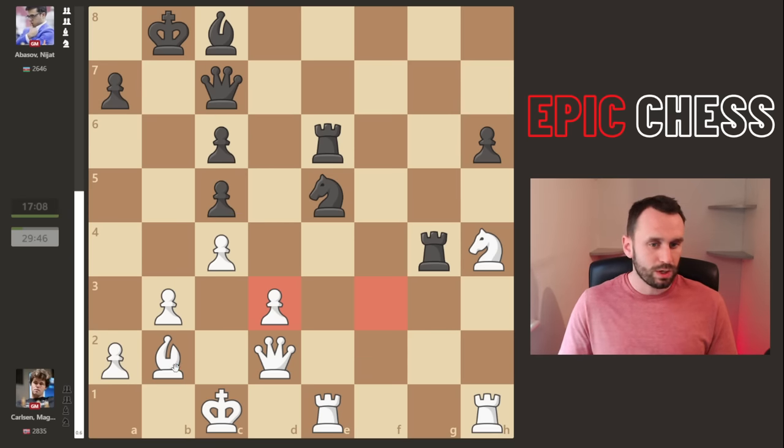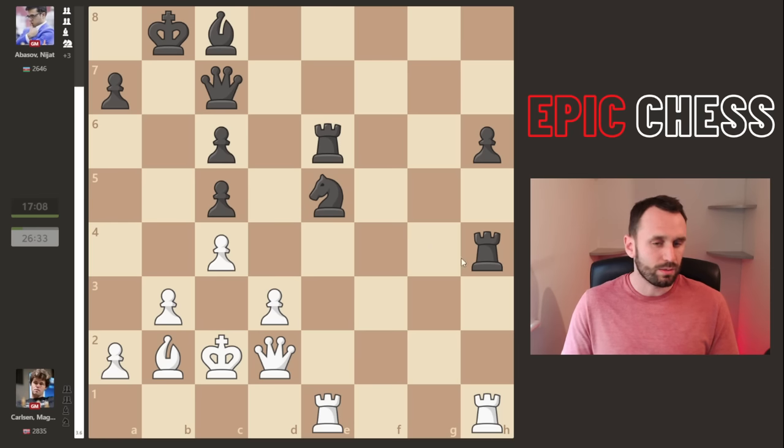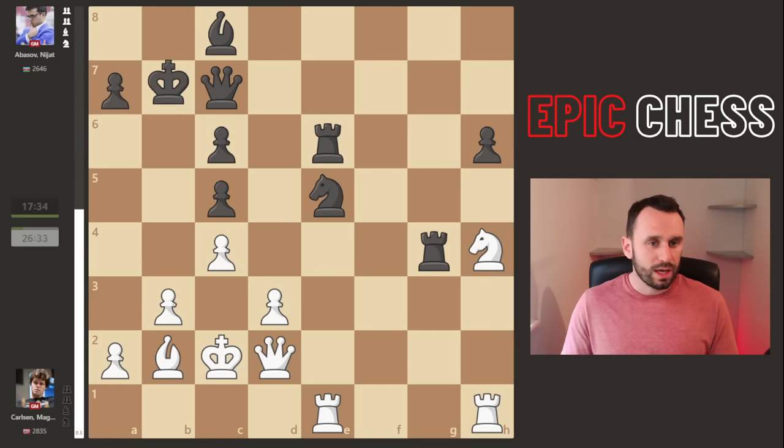Now we see knight e5 and things are getting dangerous for Magnus - look at that monster in the center of the board. Magnus first plays king to c2, adding protection and coming away from any discovered checks from that knight. It looks like there could be a fork here: what if takes, and then you land something? Well, you can actually take here with an in-between move, skewering the queen to the rook, so you have to take back, then your rook drops and you're exchange down. So the king comes up to b7 to get away from these tricks.